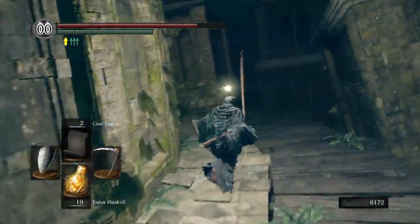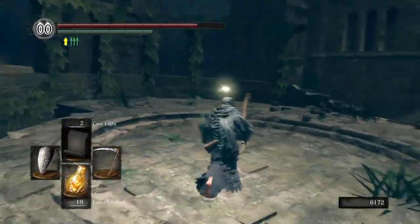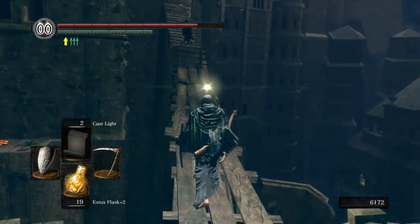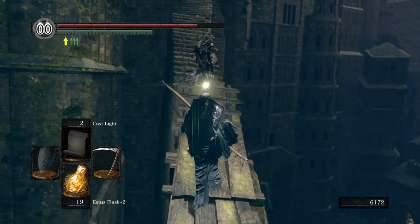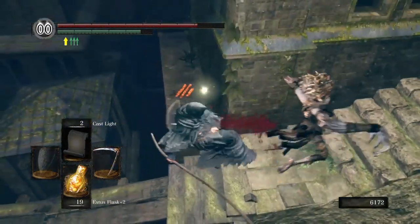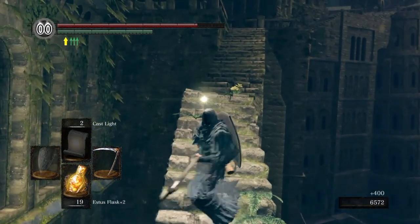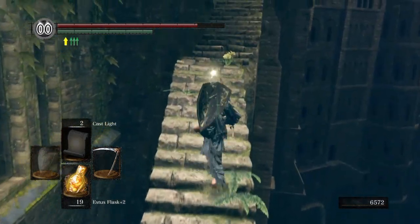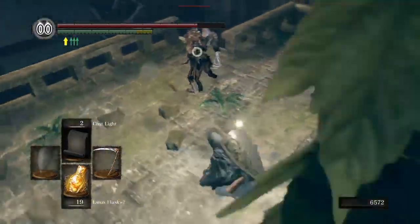Twinkling Titanite will upgrade stuff like the Black Knight set, the Silver Knight set. Special weapons — not Dragon weapons or anything, but Black Knight Sword, Black Knight Halberd, stuff like that. So Black Knight weapons, Silver Knight weapons, Silver Knight armor, Black Knight armor — and there's other things, it's just not coming to mind at the moment. I think Havel's, Dragon Tooth maybe — but that might not be correct.